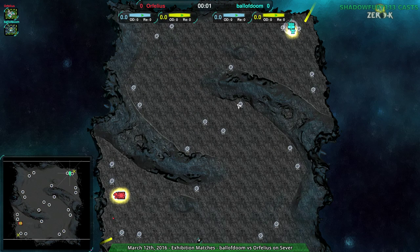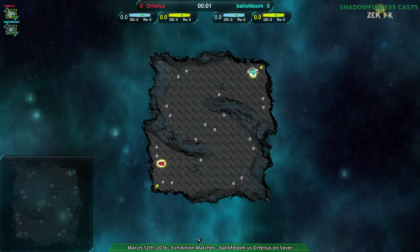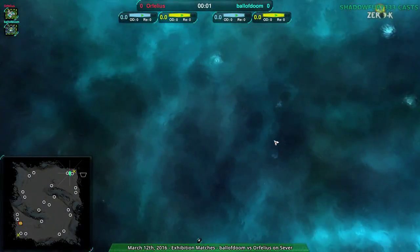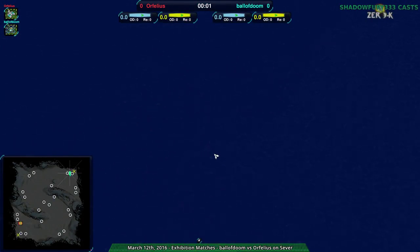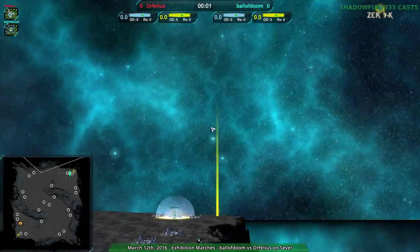Welcome back Zero-K fans to Nanoways at Dawn. I remain your host. This next match is going to be between Ball of Doom and Orphelius on Sever, which I actually hadn't seen before - it looks so cool, especially when you're zooming out. Because this is water, it's reflecting - it actually looks like an oil painting almost. It's just water but it looks so cool, I've never seen this map before.